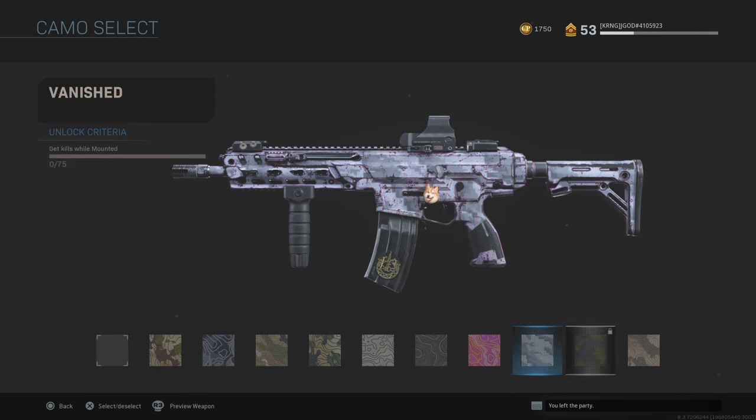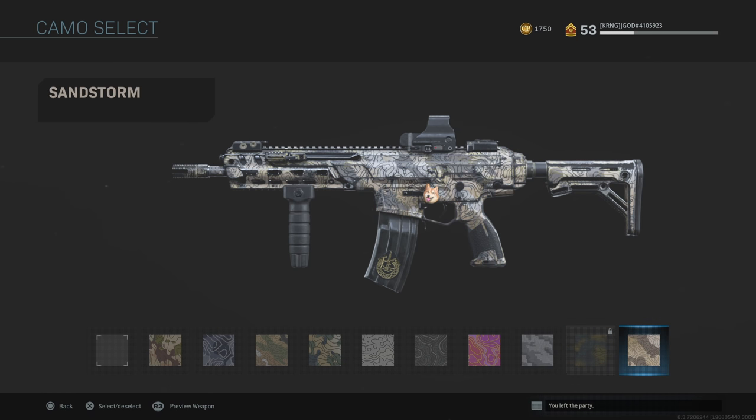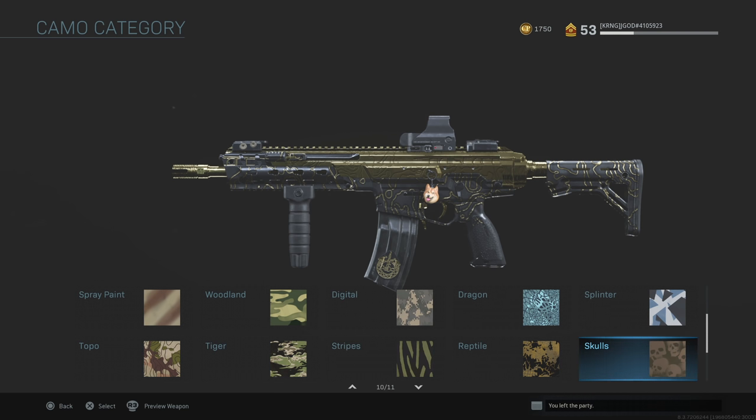The topo camo is probably one of the more difficult ones — it's more of a grind requiring a lot of mounted kills. This one is currently glitched but I went ahead and completed all of them. You need to find locations where you can mount and get kills consistently. Aim for about 10 to 12 mounted kills a match. I made the mistake of waiting until the gun was leveled all the way to skulls before grinding mounted kills — by level 69 I only had four. Don't make that mistake; it will set you back significantly.